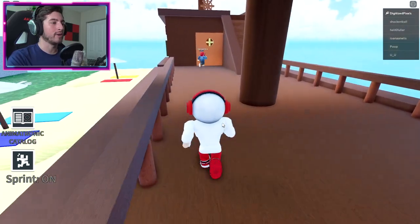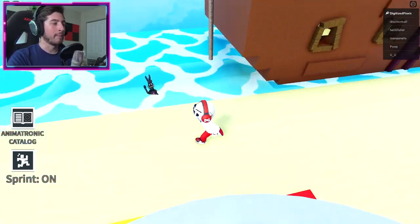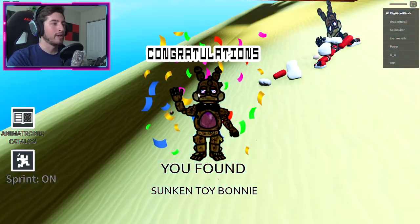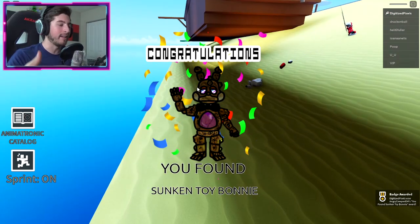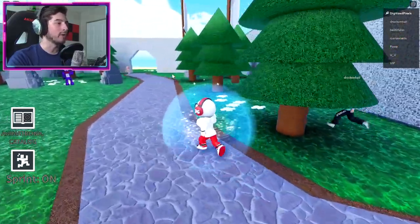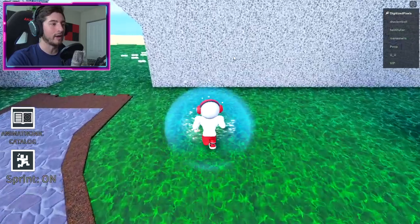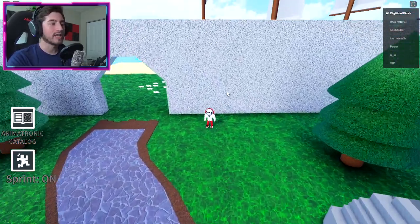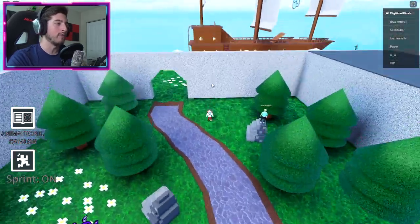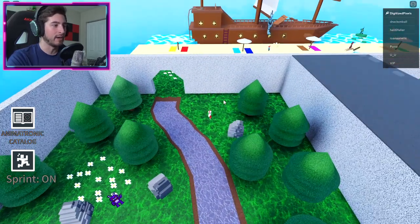Next one is Sunken Toy Bonnie, right over here on the backside of the ship — you may have seen it when you went down the rope. What you've got to do is jump onto it so that when you die your body will hit Sunken Toy Bonnie, and that's how you get it.